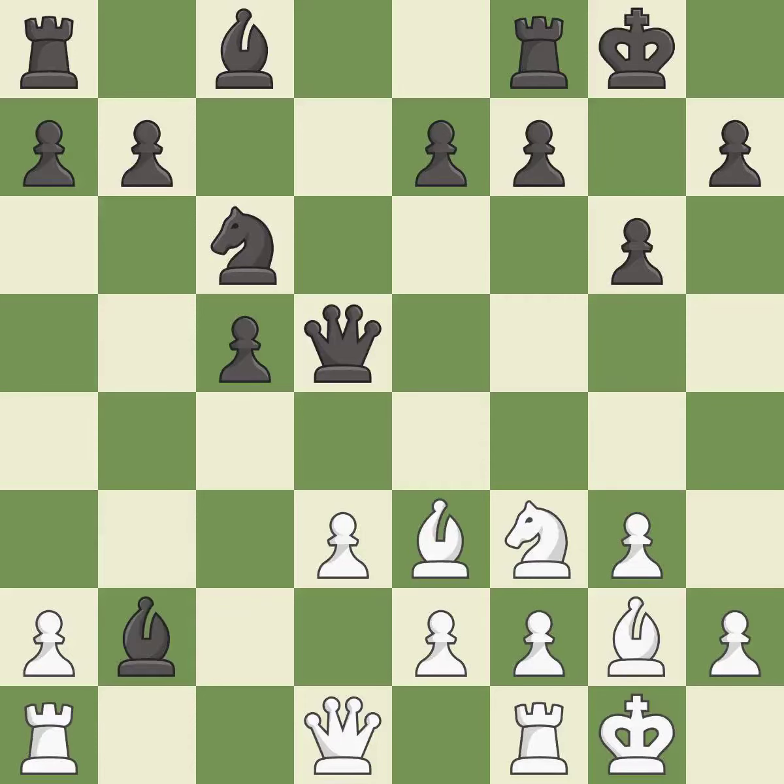That pawn was free for the taking. It is the last book move. This develops a piece while also winning a tempo on a bishop — it is good. This move puts the bishop on a safer square. This threatens to create a passed pawn.